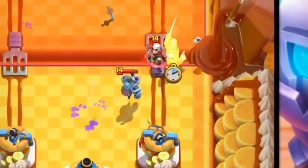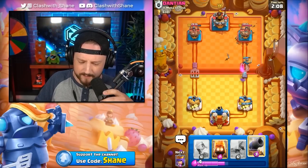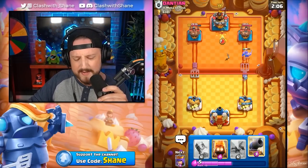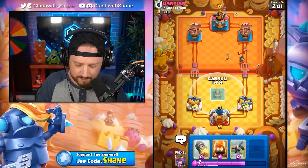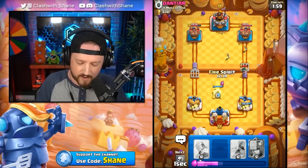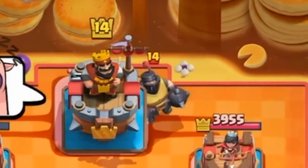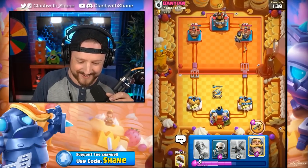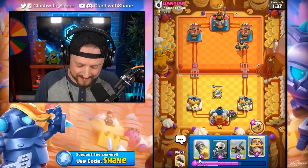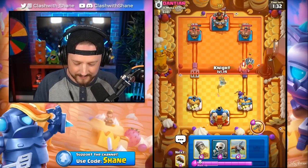At least you got one shot to that tower. Now Archer Queen handles the Magic Archer quite nicely. We're facing off against some variety of a Bandit Royal Hog deck. We go Cannon Cart, then Fire Spirit to soak the dash of the Bandit and keep our cannon alive a little longer. There is the Mega Knight — I told you guys he had a Mega Knight. I could smell it from a mile away.